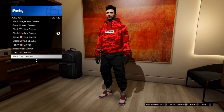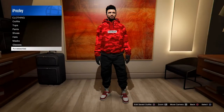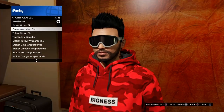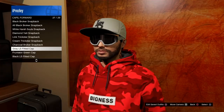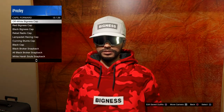Pick any type of black gloves — I'm going to go with this one. Then head over to glasses, go to sports glasses, and pick the grayscale. Go to hats, go to caps forward, and choose the Red Bigness hat.